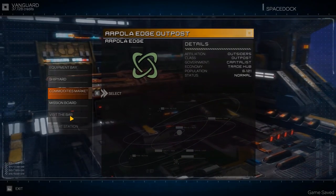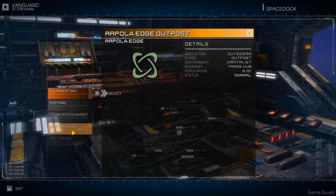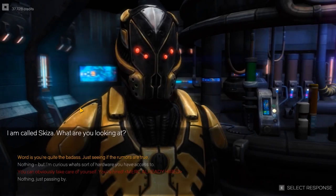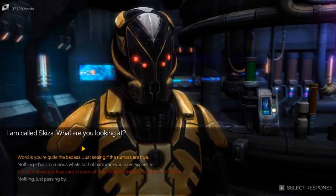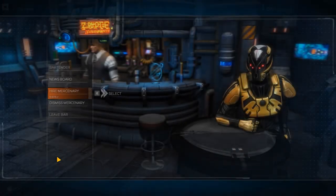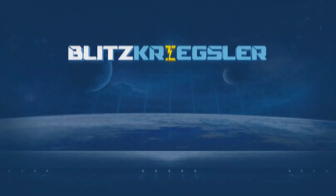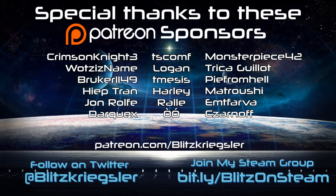Let's dock and see what we've got. Monty's Market - it's even less money. So I'm going to end the episode with that. Could we hire another mercenary? I am called Skiza. We already have one. Well, that's going to do it for this one guys. Hope you've enjoyed. Keep your stick on the ice - we'll catch you next time.